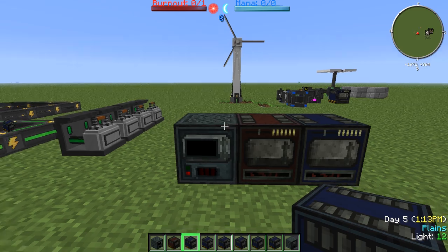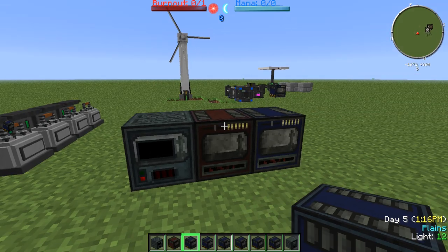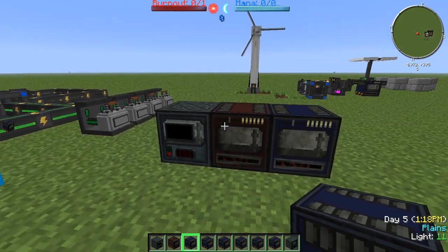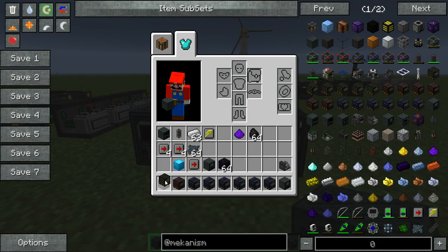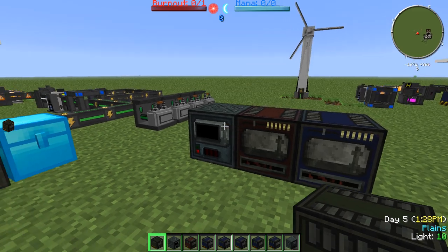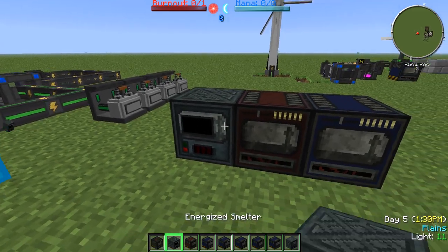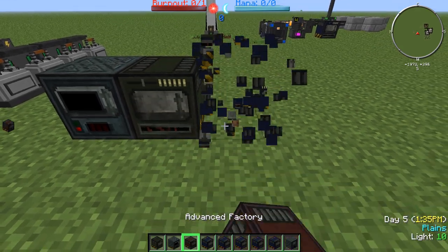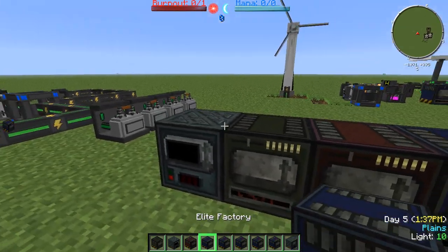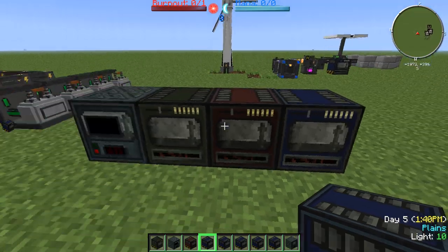Moving on, we have some different types of factories. We have our initial machine, then we take our basic factory, our advanced factory, and our elite factory. Elite factories are the best factories you can get.